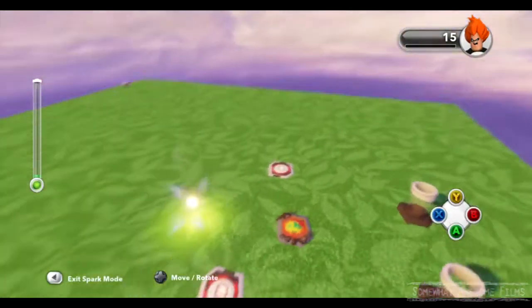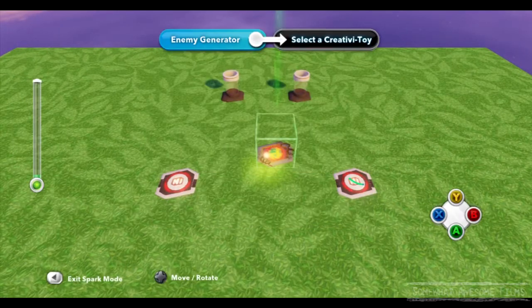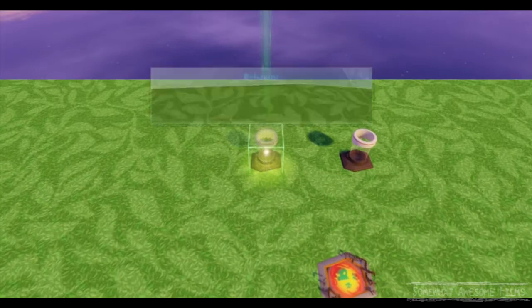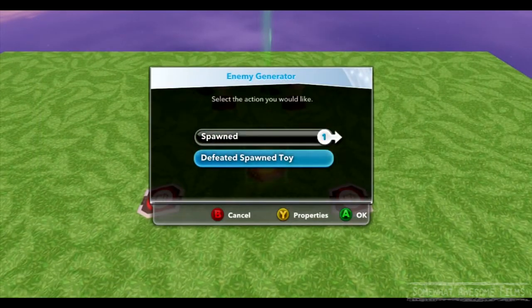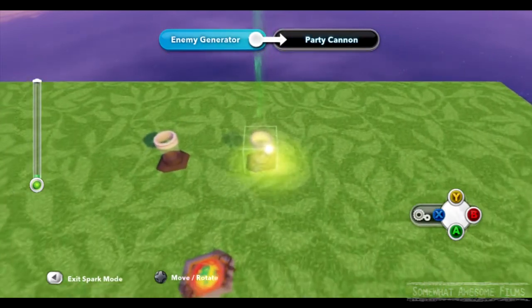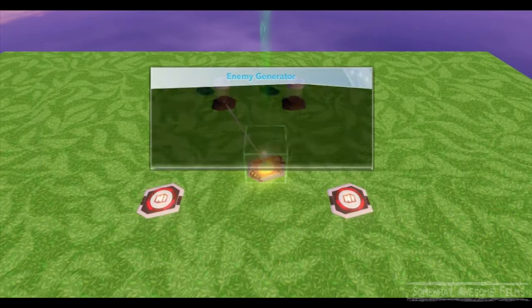So now let's hook up — we'll set up the team and hook it up to the party cannons. So when an enemy is spawned we'll hook it up to this party cannon and we'll get fireworks. Now when an enemy is defeated, we'll make this other cannon confetti. We could use the same cannon but we'll just go with a separate one.